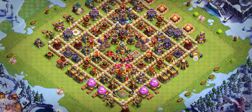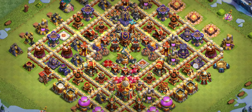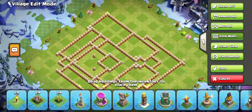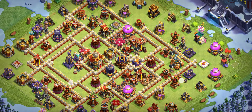Base number two is currently being used by a top five global player — it's working great. It features two poison spells in the middle with the King and Queen. It's a great base; I recommend three Ice Golems with Archers for the clan castle.